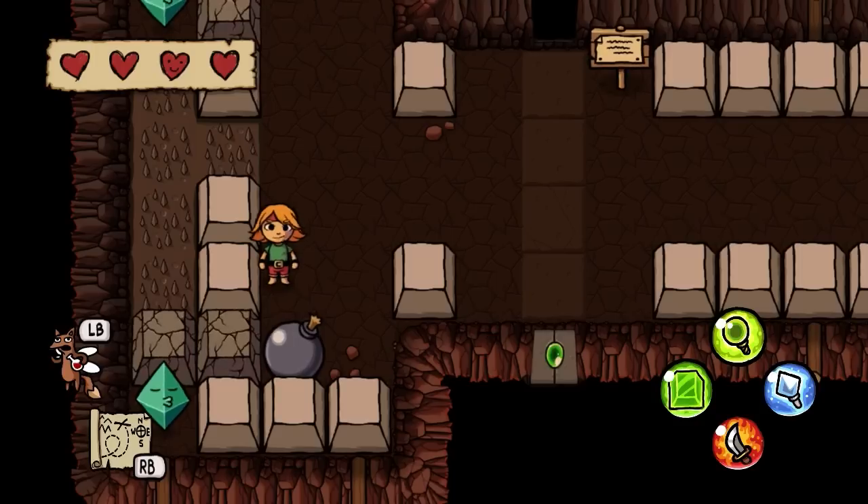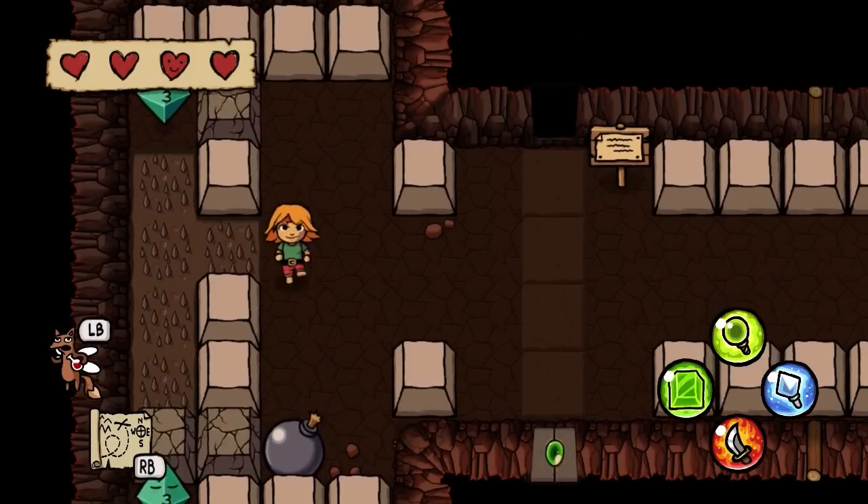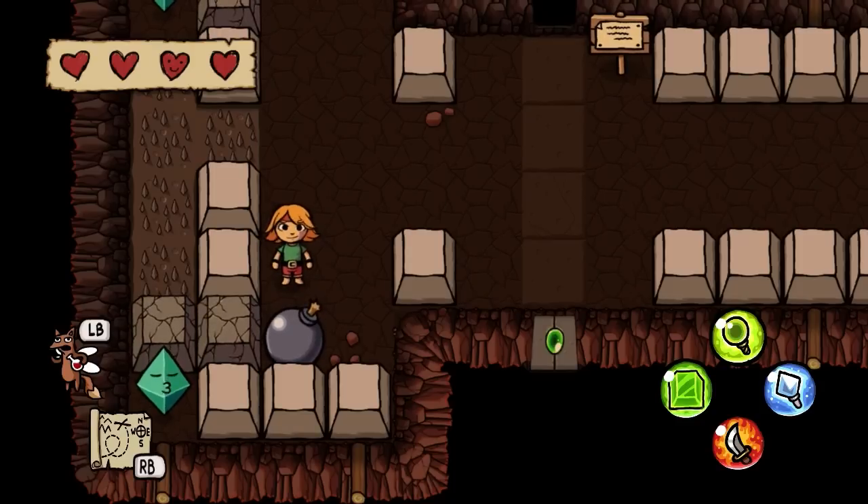So you have to stand there on the bottom, shoot up, and then hit the bottom one at about the same time the top one gets hit. Which means I have to break both of these bottom blocks. Doing that is going to be interesting, because the only way to do it is to get the bomb on those spikes directly to my left — that's the only place adjacent to both of those blocks.